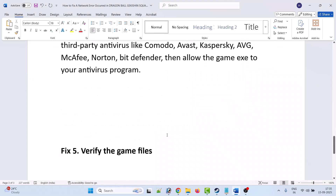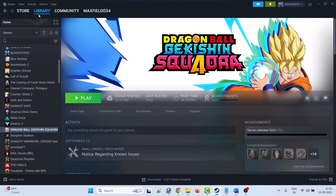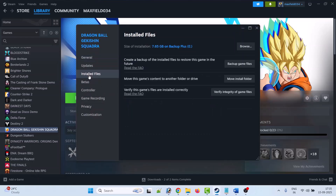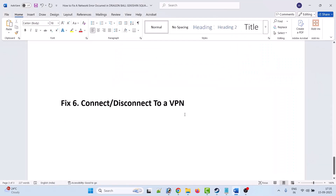The fifth solution is to verify the game files. Open Steam, go to Library, right-click on Dragon Ball Xenoverse Squadra, select Properties, go to the Installed Files tab, and click Verify integrity of game files. After verification is complete, relaunch the game and check if the network error has been fixed.